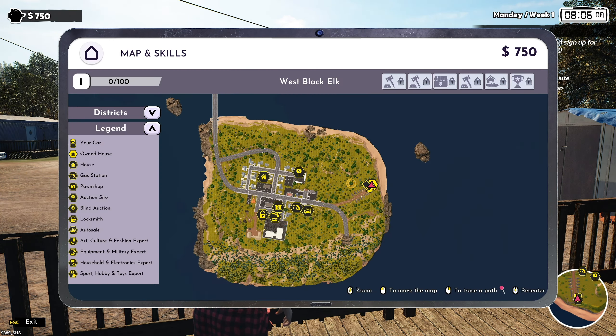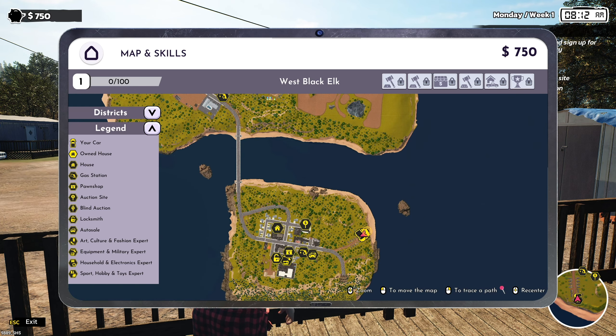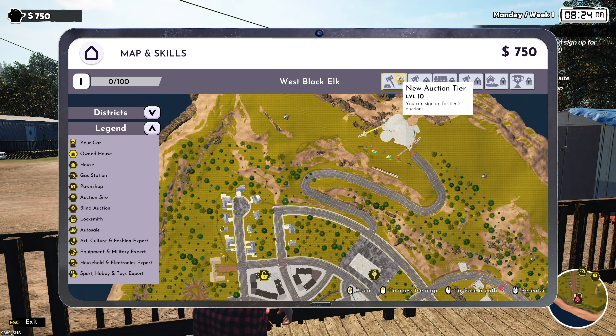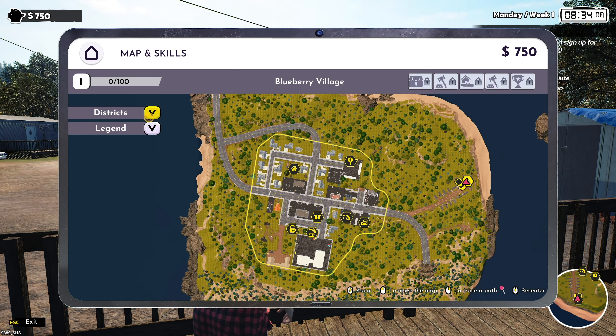We have the same map — actually a bigger map. The demo is just this little starter island here. We have a second home location, a gas car shop, the pawn shop location, a locksmith, and a blind auction thing. We got a little more world to check out — new auction tiers as well. Buy the local pawn shop at level 20. West Black Elk, East Black Elk, and Blueberry Village. It looks like there's a level or reputation system for each area.